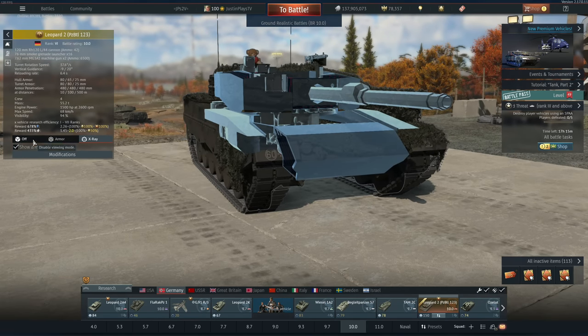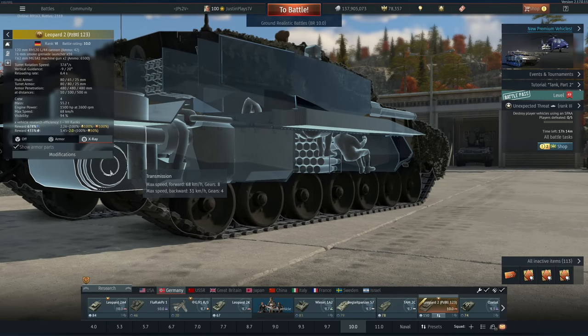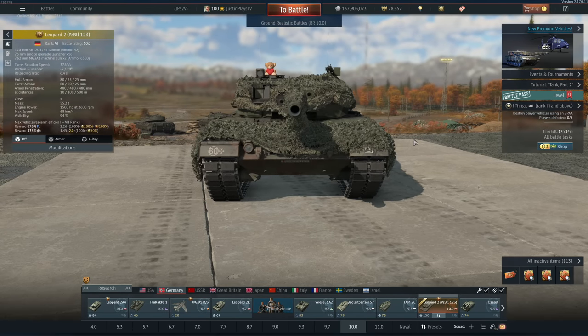The Leopard 2s are fantastic vehicles when it comes to mobility — 31 km/h in reverse, 68 going forward. There's nothing really special about it compared to the standard 2A4. So let's go ahead and try this out and see whether or not it is worth your purchase.